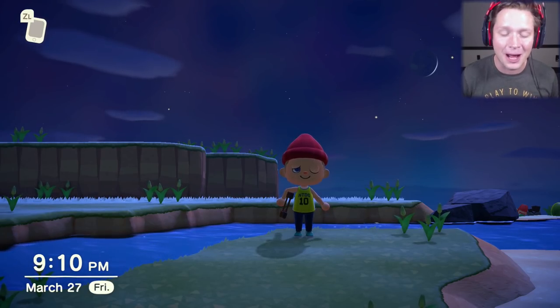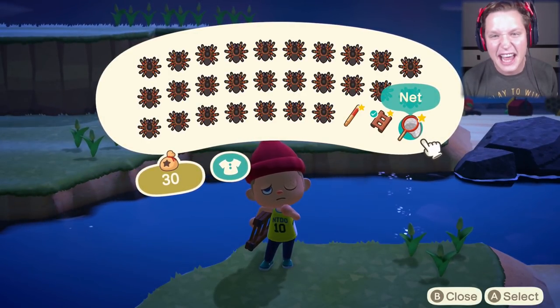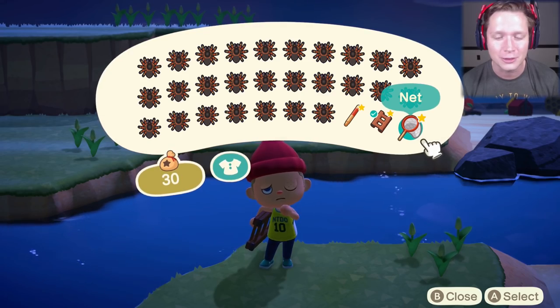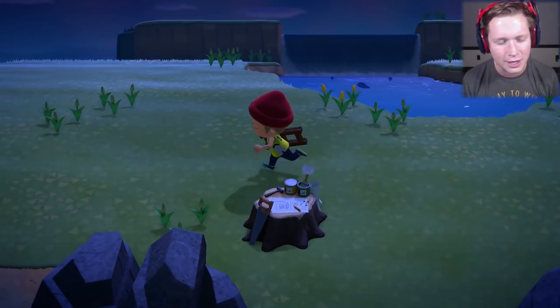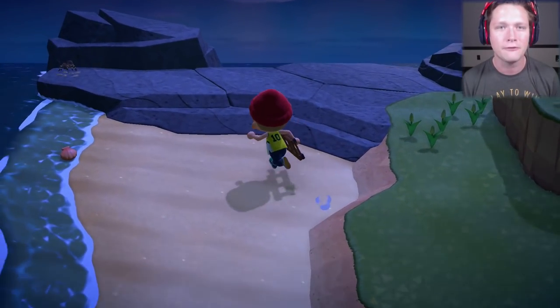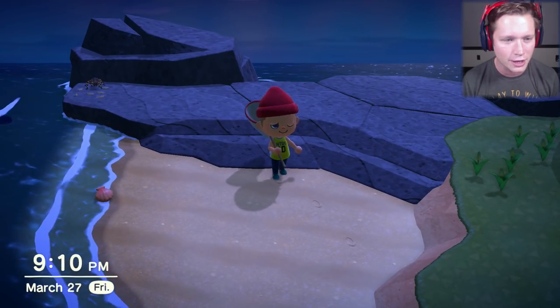Well guys, it's been a grind, but we are just about done. Take a look at the inventory — every slot is filled with a tarantula apart from our three necessary tools. We could leave now, save our tools, and go back home and consider that done. But your boy likes to finish things out all the way, and it looks like we've got a tarantula over here in the corner.